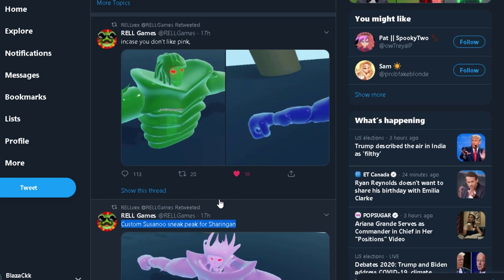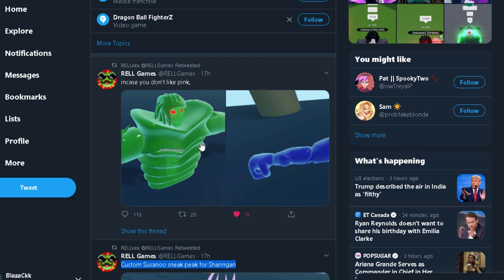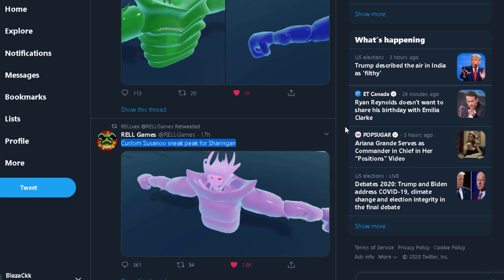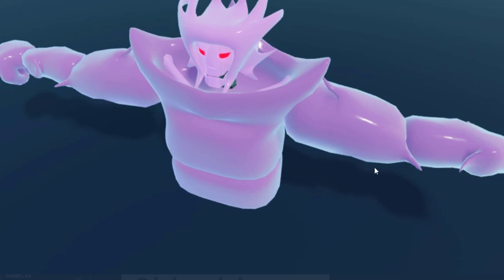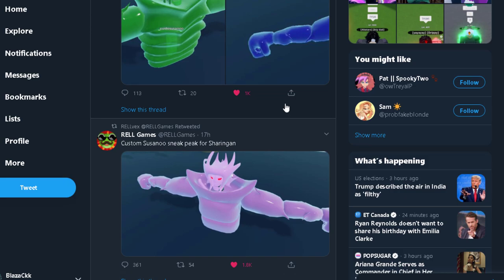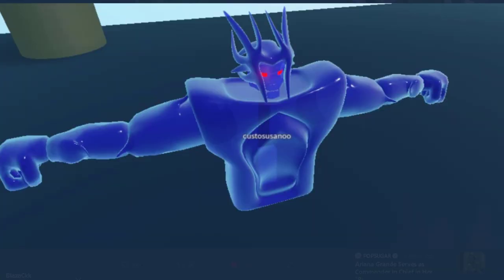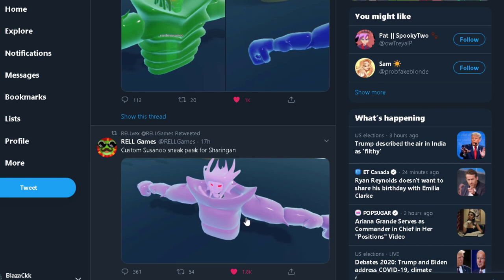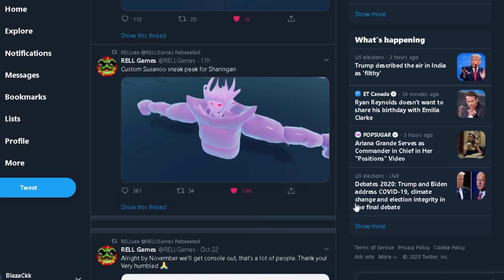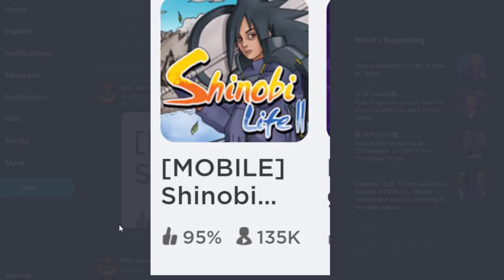These are custom Susanoo sneak peeks for Sharingan users. To get a custom Susanoo, you have to have a Sharingan. I'm not sure exactly how it will work — like if you have Obito's Sharingan, we know Obito has his own Susanoo. Here's a pink one looking good. You can change your weapon and stuff — if you played Beyond, you pretty much know how it works.